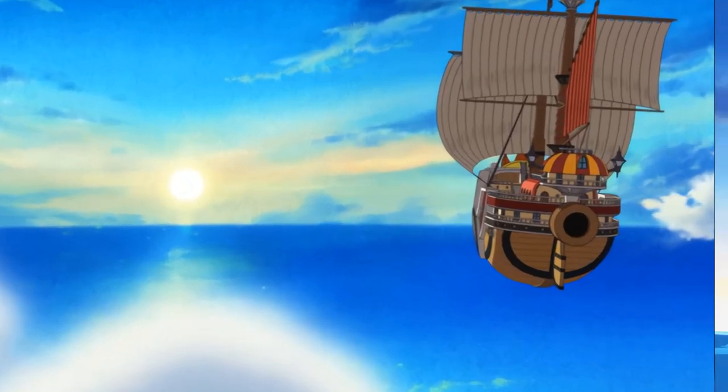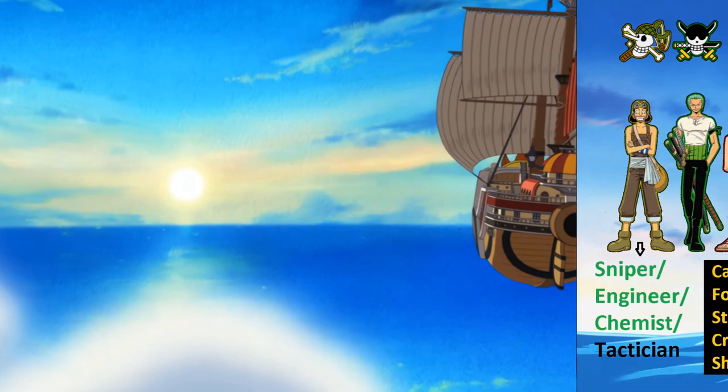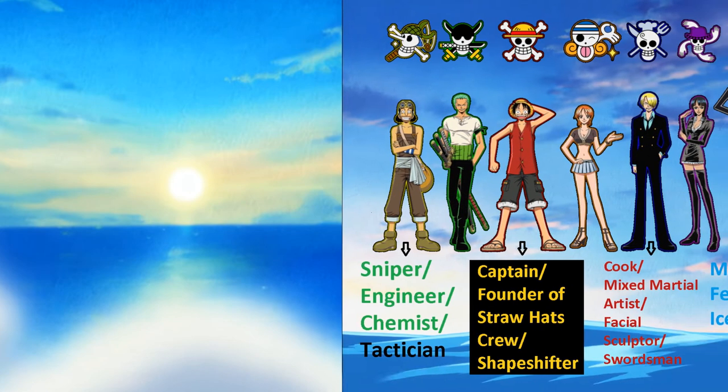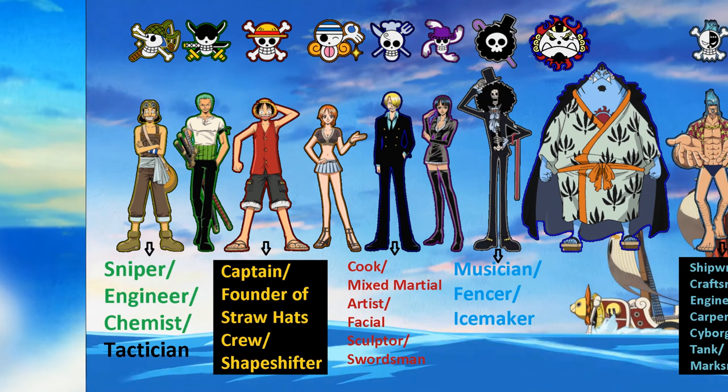There are roles for this mini-game inspired by the One Piece anime. Roles for the Straw Hat crew include: Usopp as the sniper, engineer, chemist and tactician. Luffy as the captain, founder and shapeshifter. Sanji as the cook, mixed martial artist, facial sculptor and swordsman.